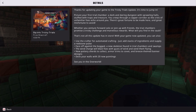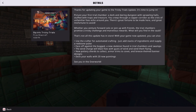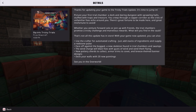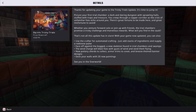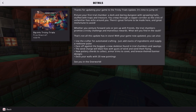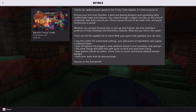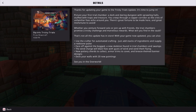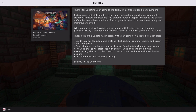You creep through a copper corridor as the cries of unfamiliar foes echo around you. There's great fortune to be made and great misfortune to avoid. Whether you venture forward solo or join up with friends, the trial chambers promise a tricky challenge and marvelous rewards. What will you find in the vault?